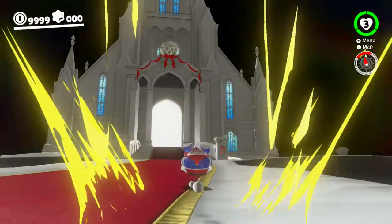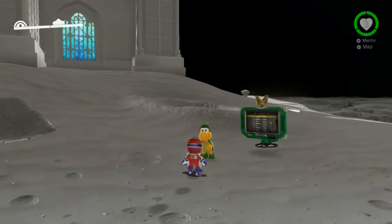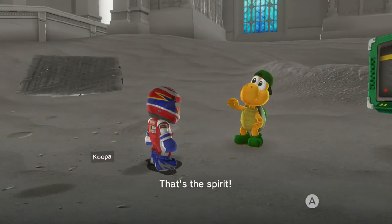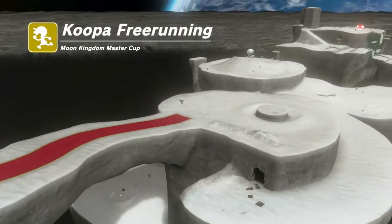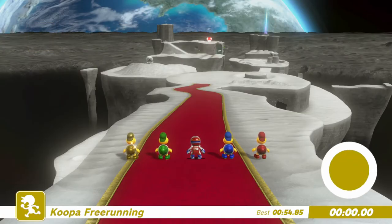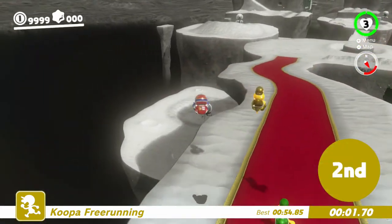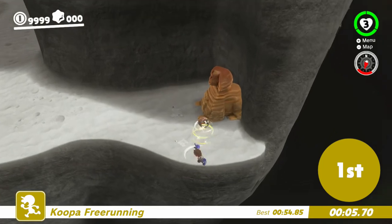I was told that you cannot actually do this skip unless Sphinx is in his original position. So, to get Sphinx in the original position for demonstration purposes, you can either do Balloon World or Koopa Freerunning. I'll do Koopa Freerunning because we got limited time compared to the 40 seconds of Luigi's Balloon World. Not actually even doing this race, obviously — it's just me getting Sphinx back into position to play around with the wall jumps around this corner.